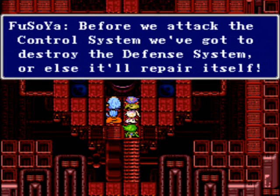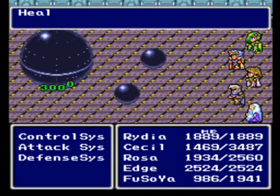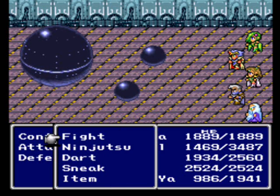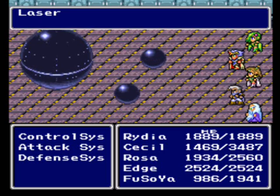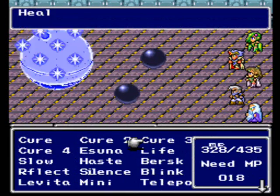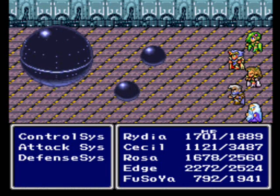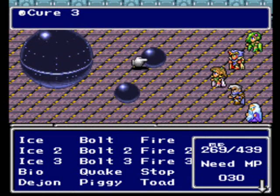Before we attack the control system, we've got to destroy the defense system, or else it'll repair itself. So you heard Edge — we need to destroy the defense system. Let's see. Fight. Pretty sure that's the defense system right there — the bottom one. Ow! Let's heal up a little bit. I think it's a machine, so it should be weak to lightning.